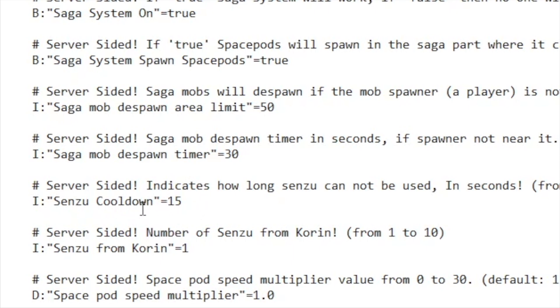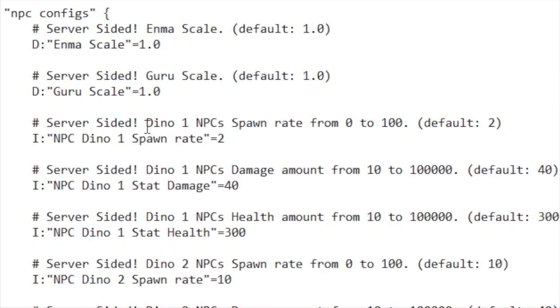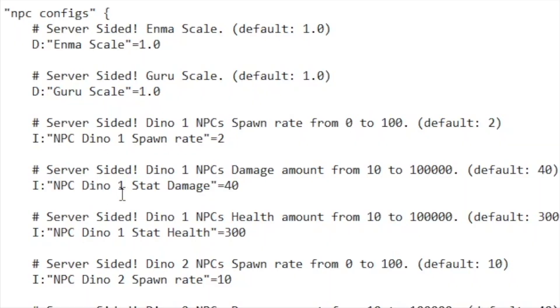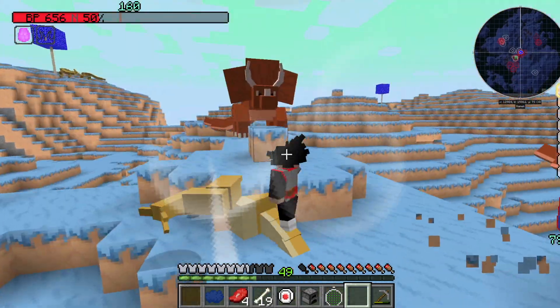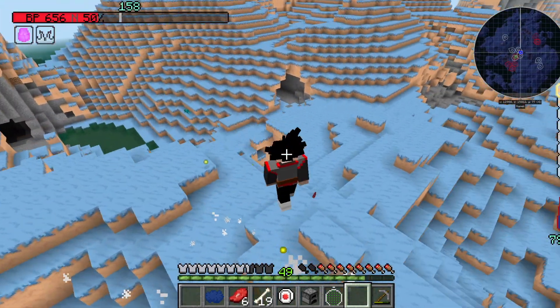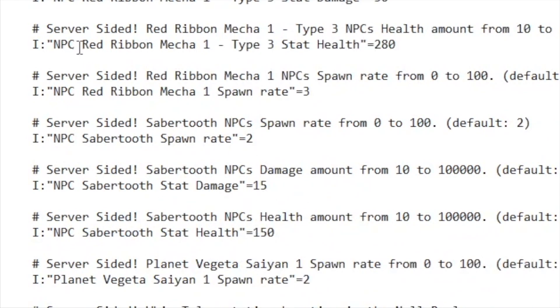Something I think is pretty annoying is the Senzu cooldown — if you use a Senzu bean you have 15 seconds before you can use the next one. I'm going to change that to 1. The number of Senzu beans you can get from Korin — typically you can only get 1 per day — I'll change that to 5. You can also change the dino mob spawn rate, currently set to 2, and increase that to 5 if you want to see more dinos. You can change the stat damage — they attack for 40 damage and have 300 health — you can change that to 30 if you're very weak. The health and damage of most other mobs found around the world can be adjusted the same way.